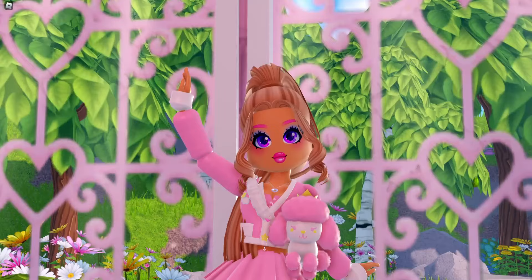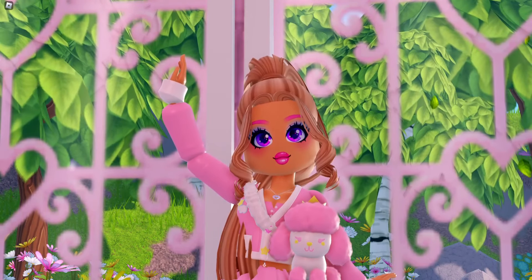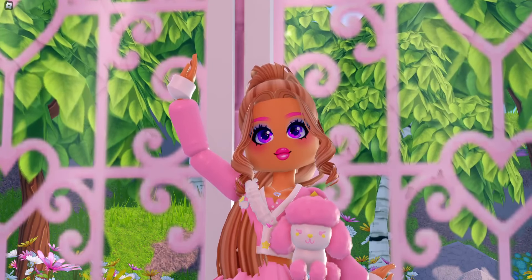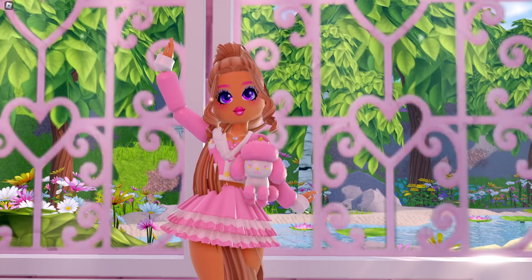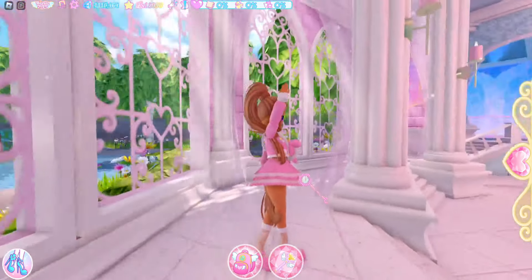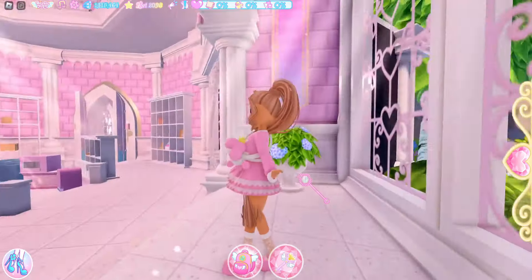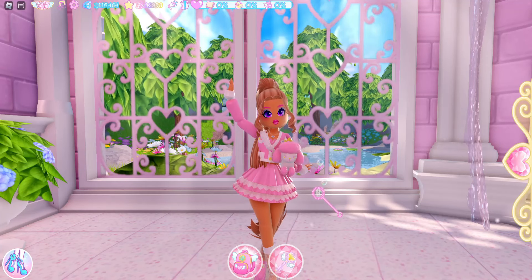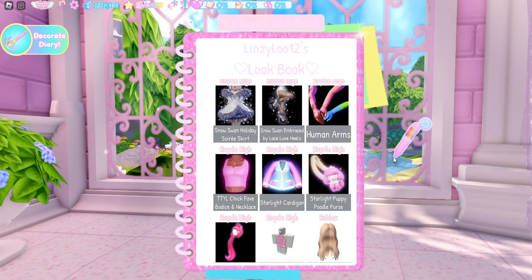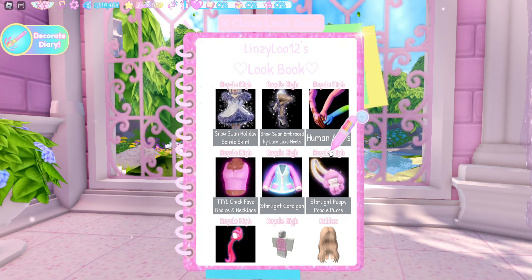Today I am wearing a different face because I am loving the Valkyrie faces. There's something about these faces that I find so cute, so I decided I'm going to wear one for a while because they are adorable. A lot of people have been asking me where I've been filming — I've been filming in the teacher's lounge because it has a very pretty background. I've also been getting a lot of requests to share my lookbook, so here is everything I am using to make my outfit today.